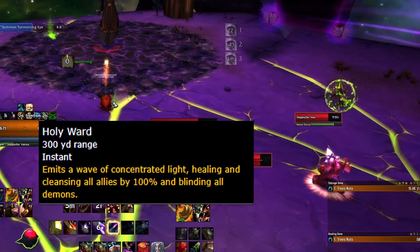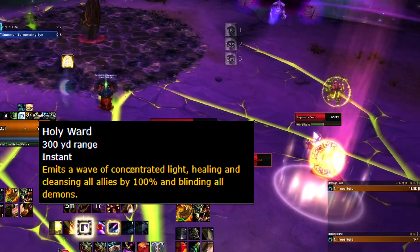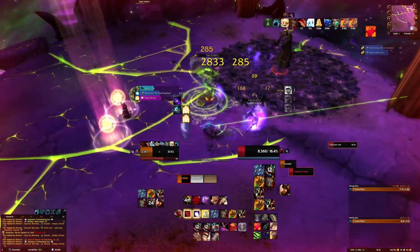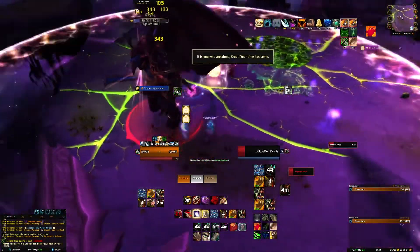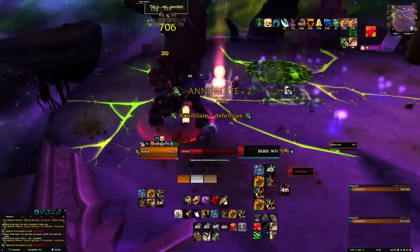Throughout Phase 1 and 2, Velen will also spawn orbs that heal you back up to full health, dispel the curse debuff, and blind any demon for 5 seconds. You shouldn't need any in Phase 1, but using one intentionally to interrupt a Horror is not an issue. In Phase 2, you'll mainly want to use the orbs to stall out Cruel's Annihilate casts — the longer you can stall, the more damage you'll get in without risking a one-shot.